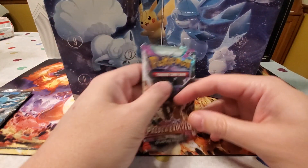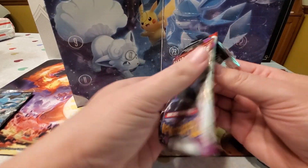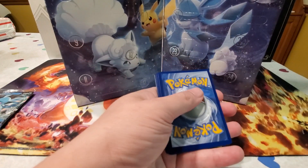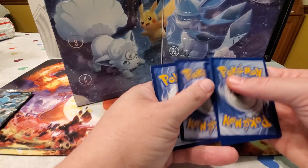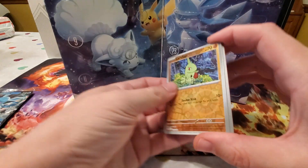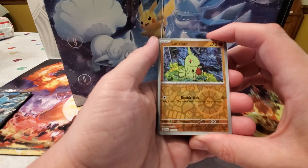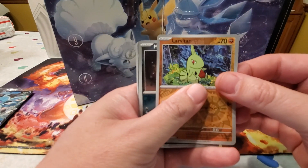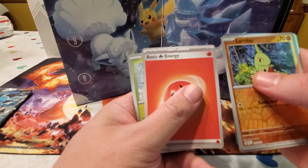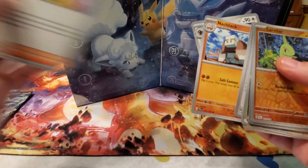We've got a pack of Paldea Evolved. Sloney, what's your guess for the energy? Water — but it turned out to be fire. We got a Larvitar reverse, a Mastiff, and an Armarouge, which was fire in the end. Among the basics and commons we did get an Iono, which is pretty good.